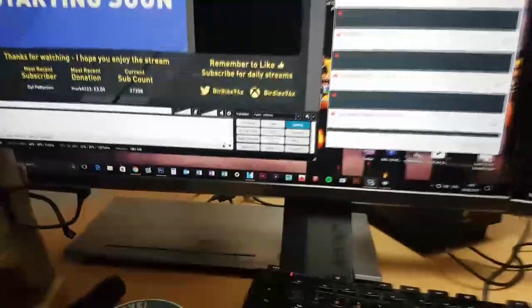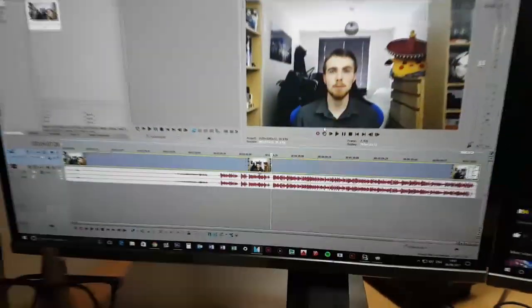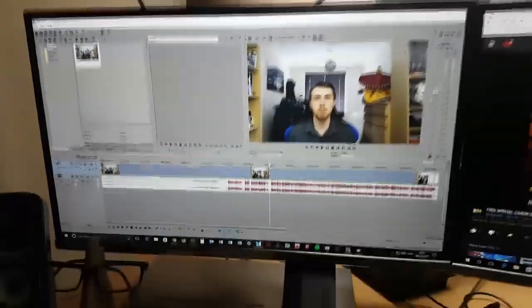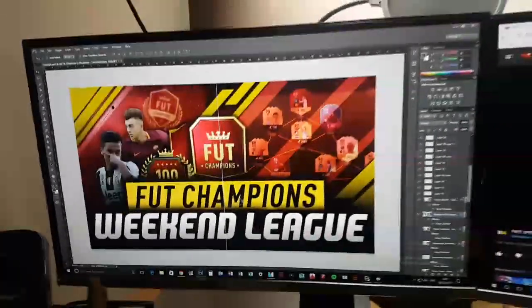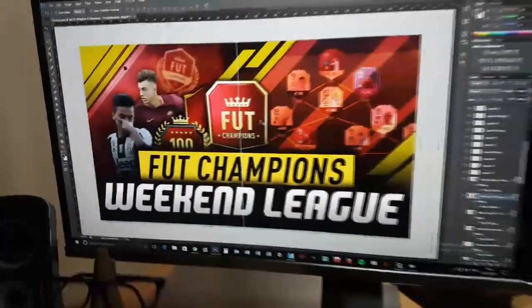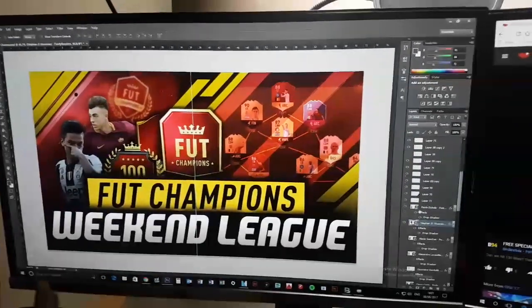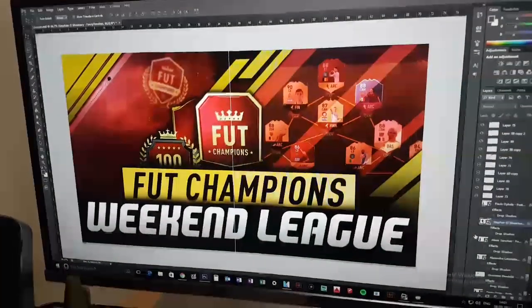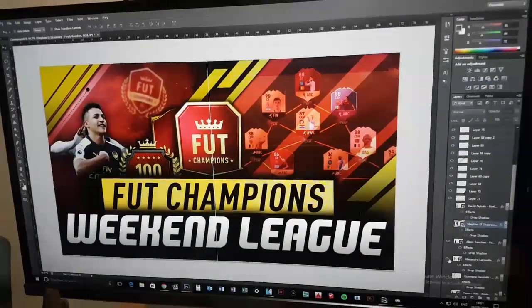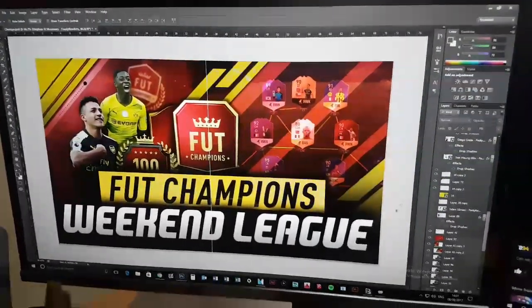We've also got a couple of other questions people have asked. What do I use to edit if I ever do videos? That is Sony Vegas — that is what I will be editing this video with. And people have also asked: do you make your own thumbnails? Yes, I use Photoshop for that. A lot of them are very simple — I set up a template so I don't really have to change much. For example, if I change to a different team for Foot Champs I just switch the players on the left and switch the team, and there you go.